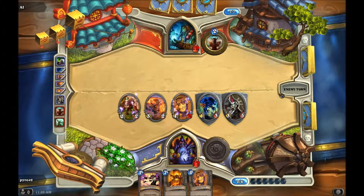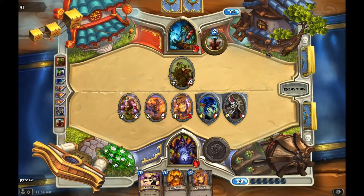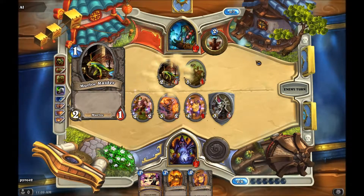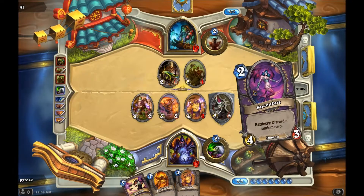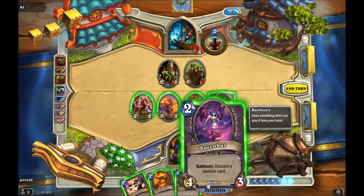When I do get a spell, it's going to be awesome - unless it kills one of my own. Okay, I can put out the succubus.